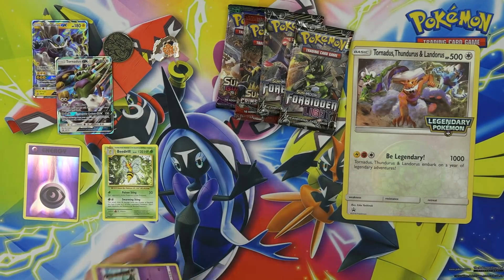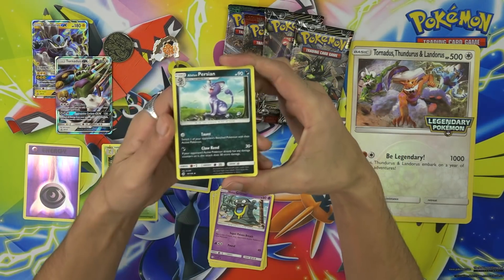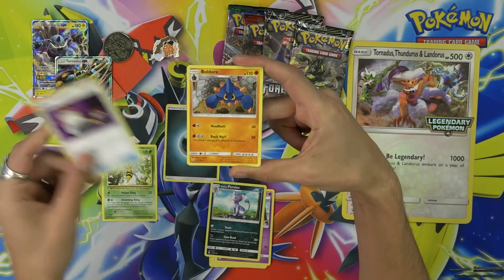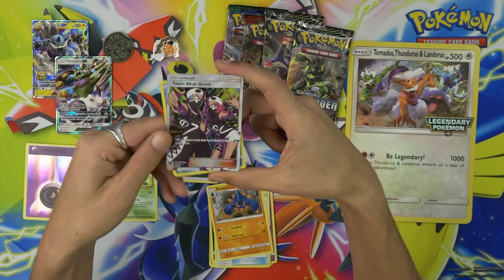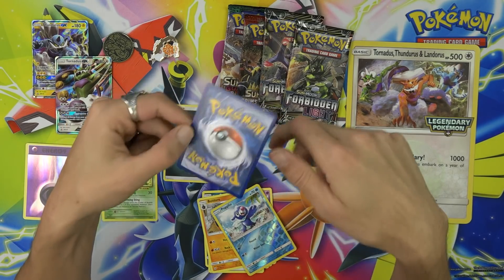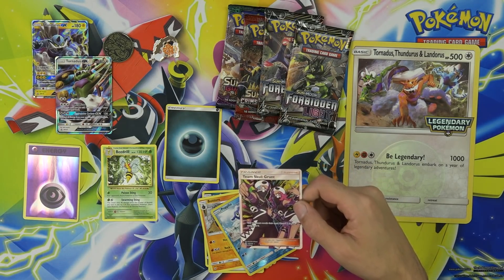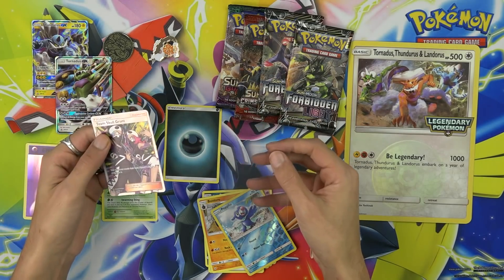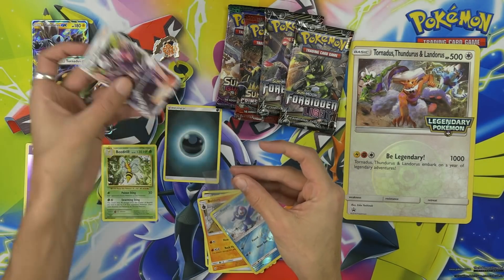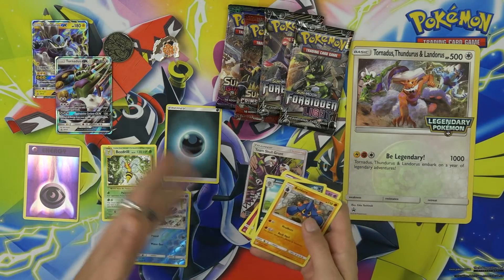Uploading takes forever — probably because of my internet. I love when they're like 'oh you've got 200 megs down' and I'm like that's good, but how many up? Five. Like, what? Five up? Shouldn't it be 200 down and 200 up? Team Skull Grunt full art — I'll stop my ranting here for a second. Team Skull Grunt full art, this is treating me well. This feels like it's completely free. Where are the sleeves? Found them — penny sleeves, my perfect fits.